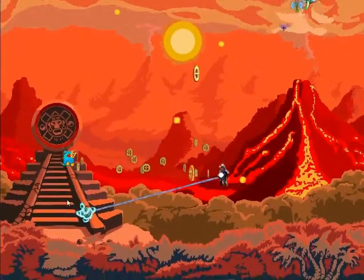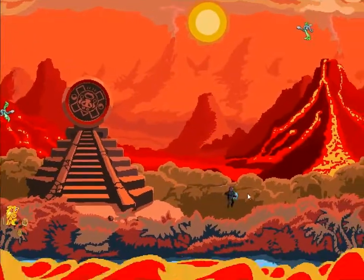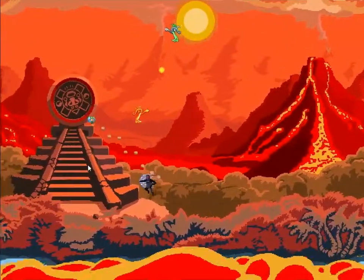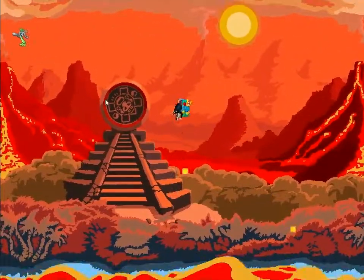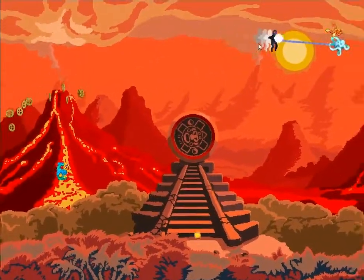That enemy just dropped a shower of golden coins — they do that sometimes. I think it's actually quite interesting that enemies sometimes randomly help you as opposed to trying to kill you.